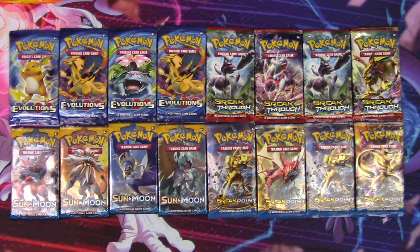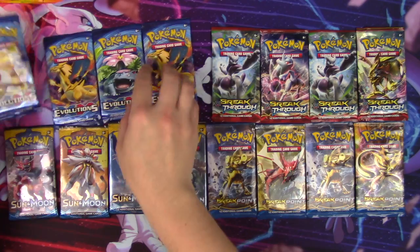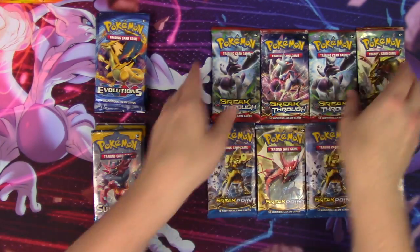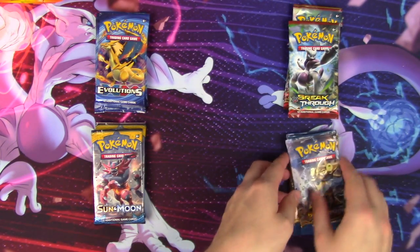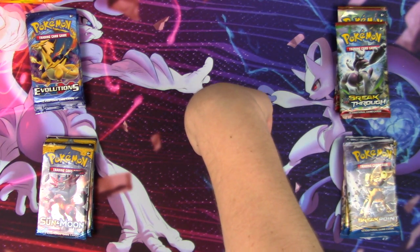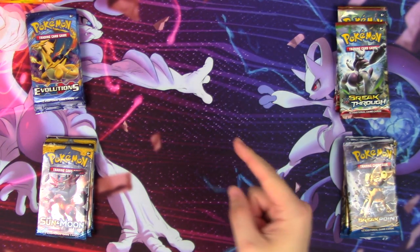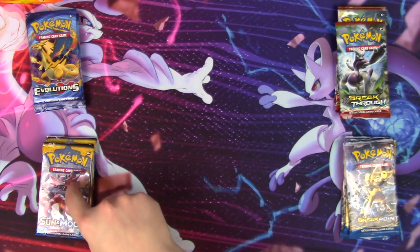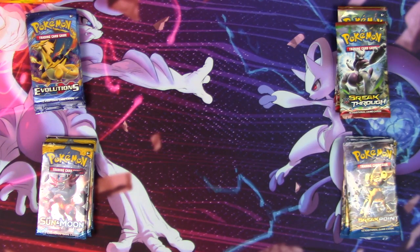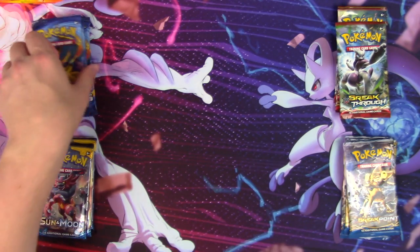We're going to do the point system, or if a Mewtwo is pulled, it pretty much wins — it has to be a good one though. I don't want to be unfair. We have the Evolutions, the Sun and Moon, the Breakthrough, and the Breakpoint in your corners. Everybody, place your bets in the comments below. Pick a set — Sun and Moon won last time, but pick a set, you guys.